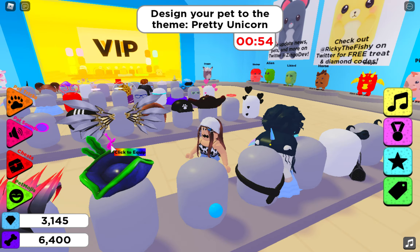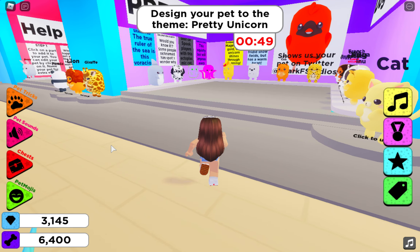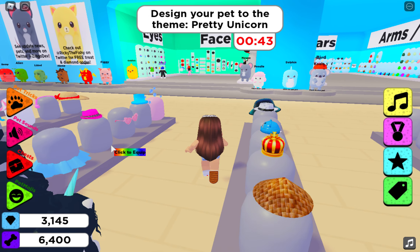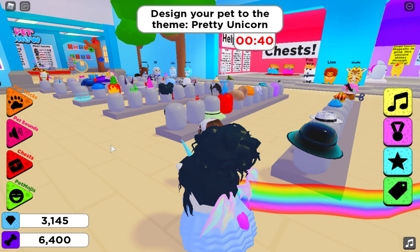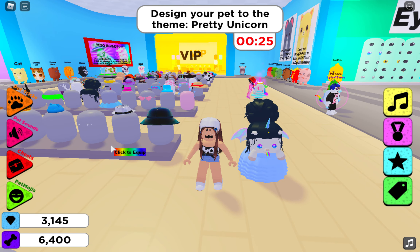That looks so cute, that looks adorable! Let's see if we can find anything else, because it looks like most people are doing unicorn. Remember last time, everybody was doing a different pet, not a unicorn - that was so weird! My unicorn has a rainbow horn, rainbow wings, blue dress, and black hair bun. This is so cute!